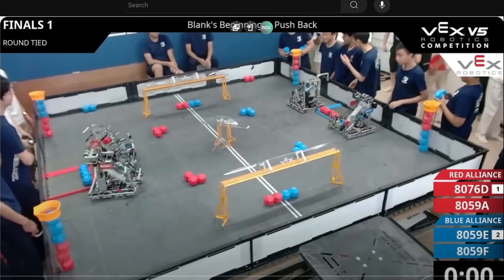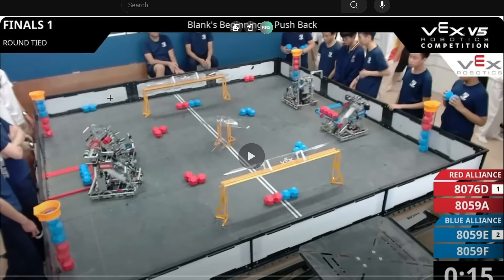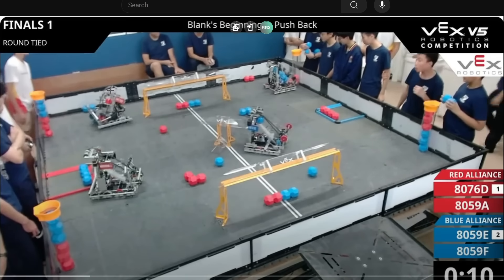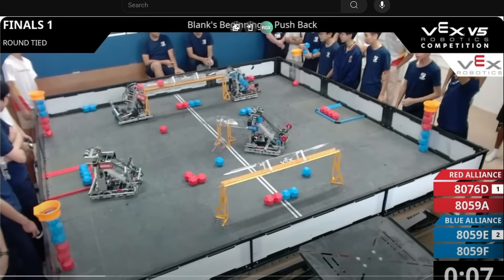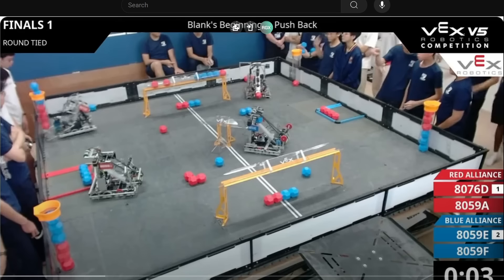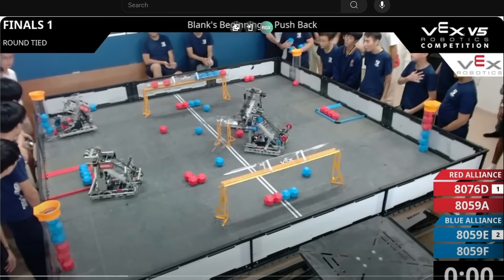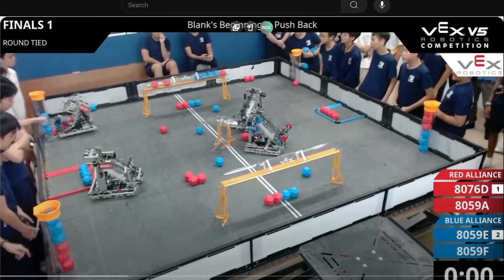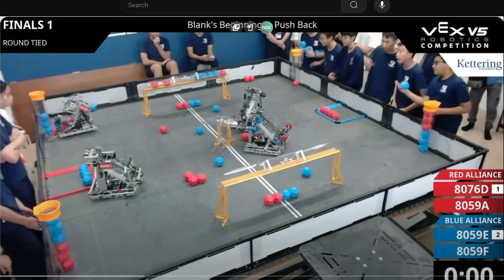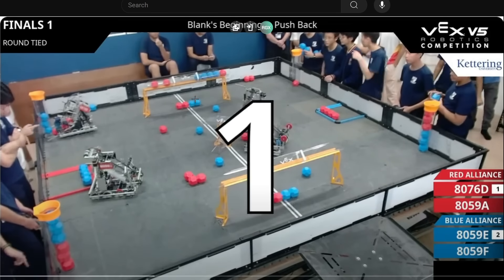I think all four robots are pretty standard front-to-backs, so nothing really to be seen there. We're gonna see the auto here — I think one of the robots doesn't have an autonomous routine while the other ones all do. The blue alliance here has pretty okay autos to fare up against the first seed. Unfortunately, they do score a red block into that far tube, and they're gonna try to squish one into this bottom tube. But I think auto is probably gonna come to blue.